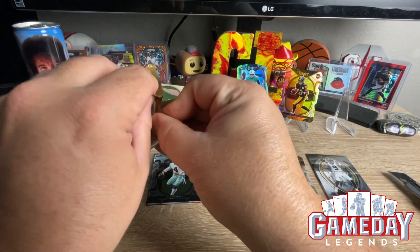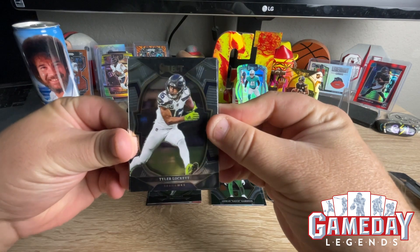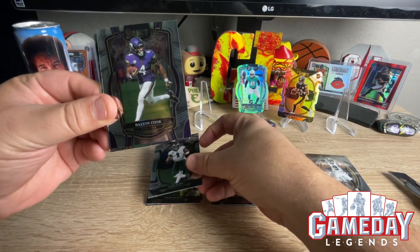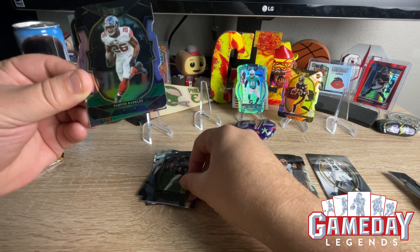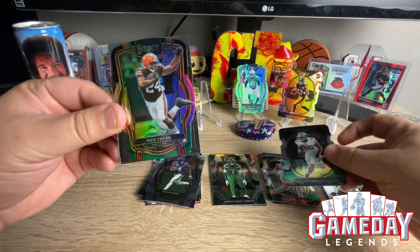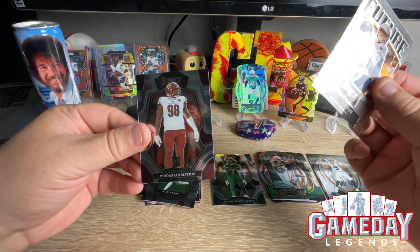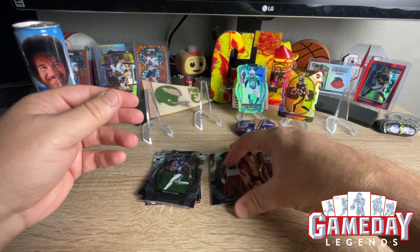Alright, let's see what we got here. We got Tyler Lockett. We got Jalen Hurts — let's go! We got a Dalvin Cook. And we got a Saquon Barkley. And a Nick Chubb on the die cuts. And we got a future Bailey Zappi. And we got a Fadarian Mathis. Cool. And there's our rookie. Three more packs to go.